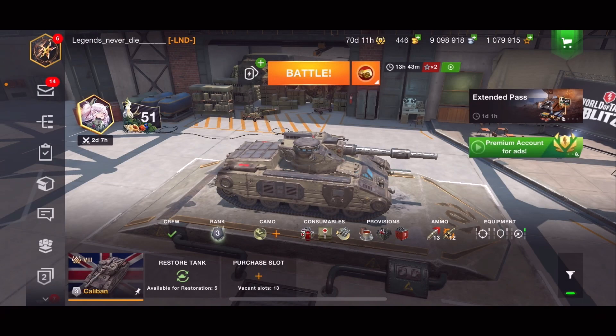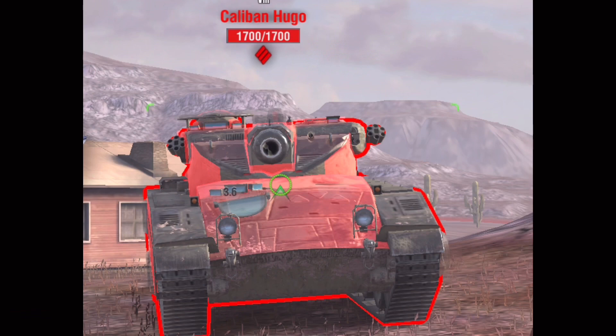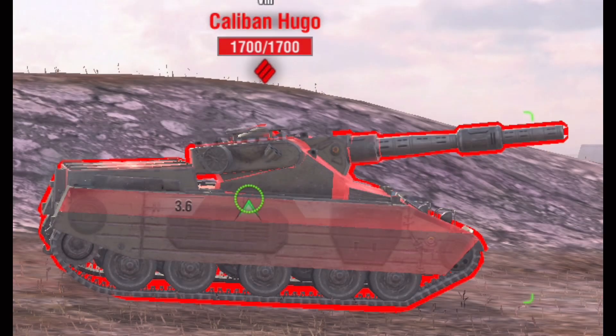I reached close to that limit — around 1010 — in the game I'm about to show you. But first, let me show you the armor profile. As you can see, the right and left of the turret are pretty easy to pen. I'm using a tier 7 to scope out the armor, and yeah — the bottom plate is easy to pen. I would not trust your armor in this tank.